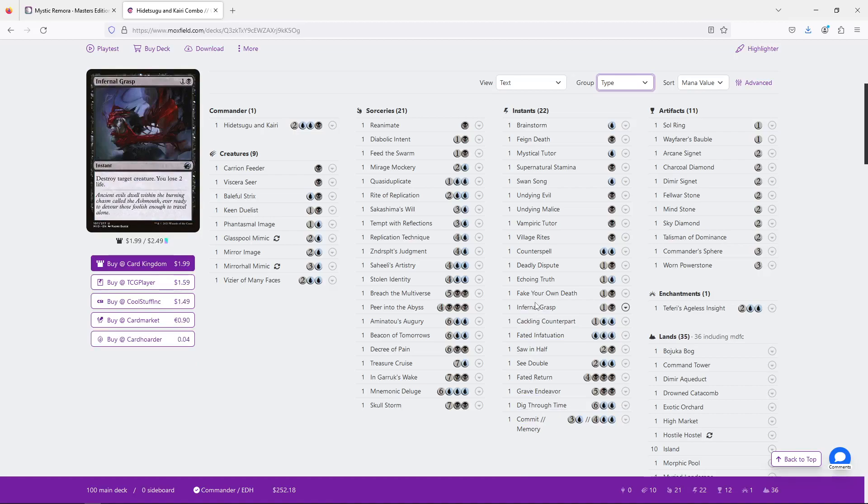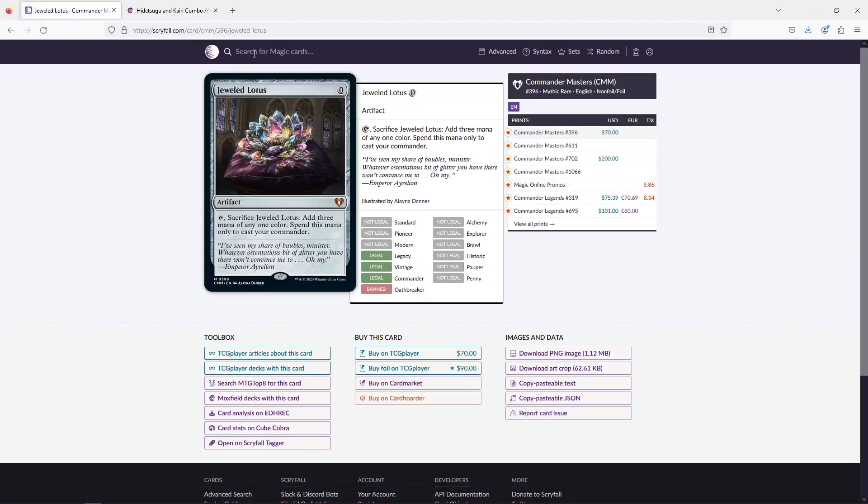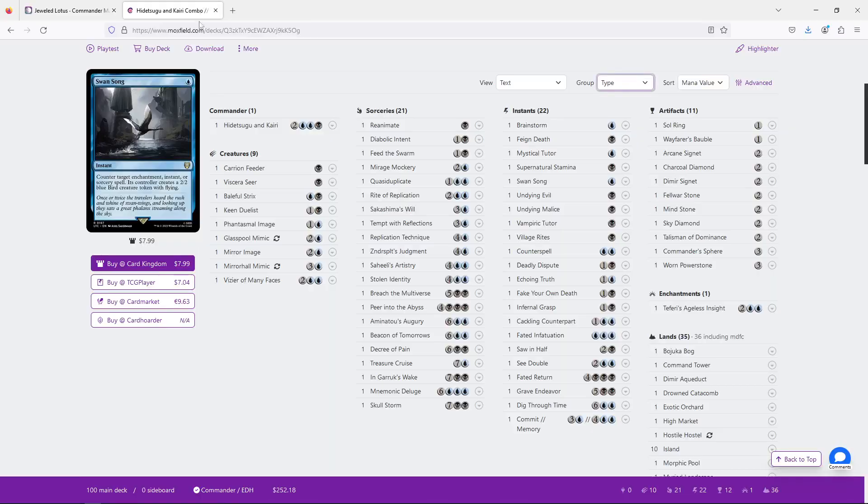The only thing I can really suggest that would make more of a difference here would be something like Jeweled Lotus. I am very hesitant in recommending Jeweled Lotus — it's a very expensive card that is very splashy but most of the time doesn't do anything — but it is almost integral in a deck like this with Hidetsugu and Kairi, because it just represents being able to start your combo much earlier.